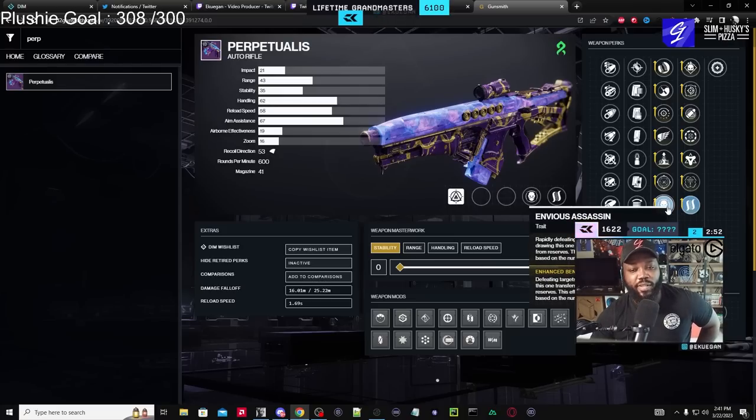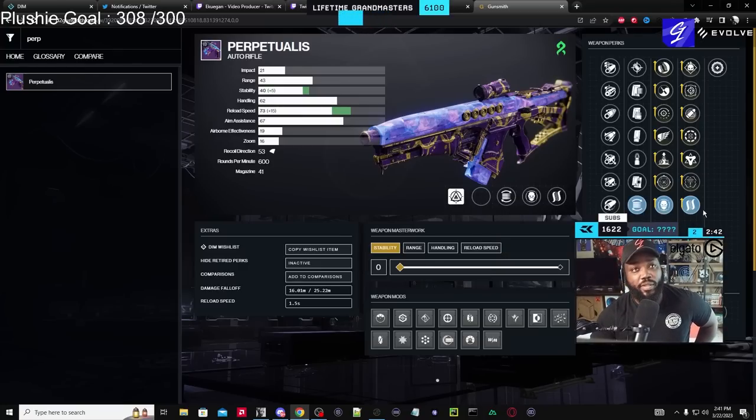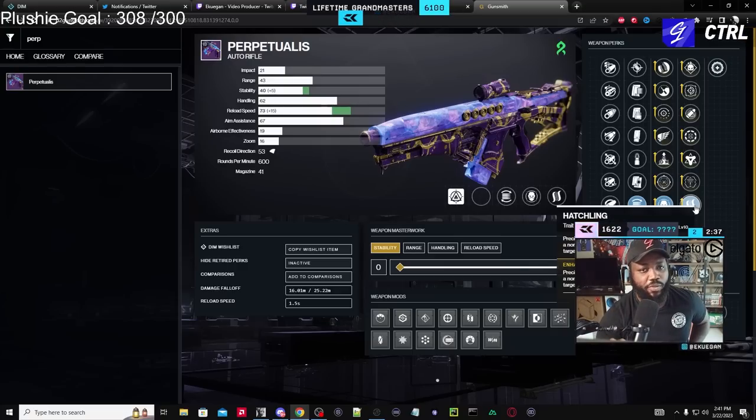The base mag for this gun is 41, and if you have Enhanced Envious it basically brings it up to about 101. I like going for reload because if I don't have Envious up I can still get to it really quickly. With Hatchlings — if you have any kind of shred build going on, Hatchlings coming out on top of that plus Raveling Rounds — you're going to do well, especially if you run a Warlock with Weaver's Trance.